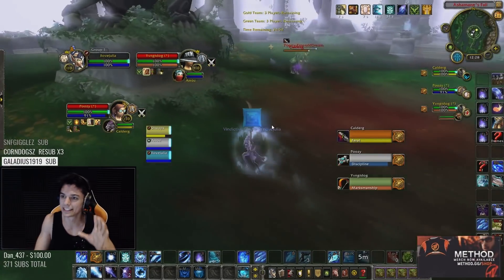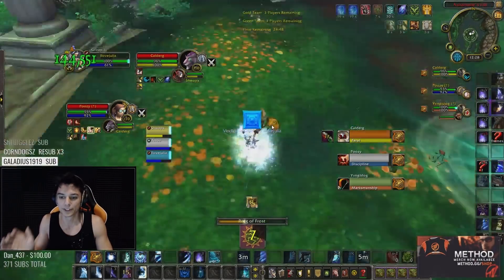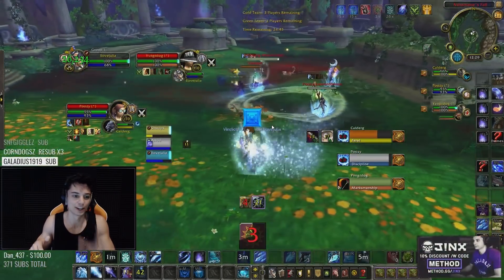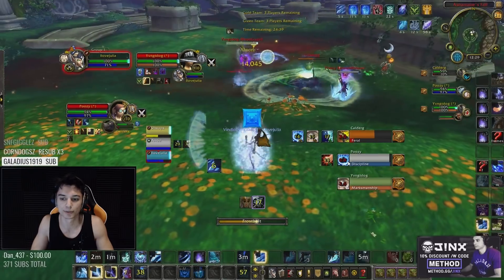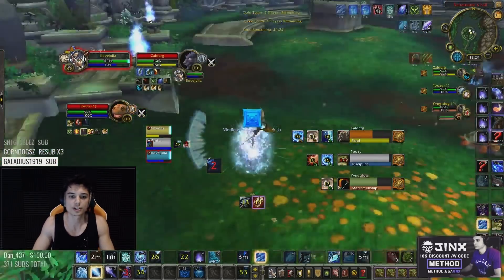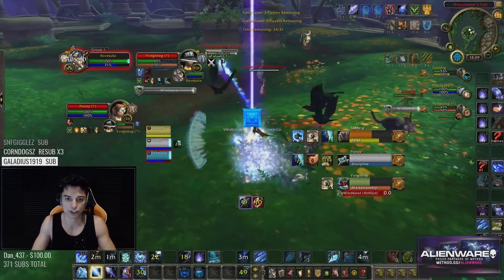We are not capturing the flag because this is not a rated battleground. This is Astromaine's Fall — RMP versus Disc Priest, Feral, and a Marksmanship Hunter. This is Jungle Cleave here. Right away we get CC on the priest with a Kidney Shot into the Ring of Frost, with the cross Cheap Shot onto the Hunter.